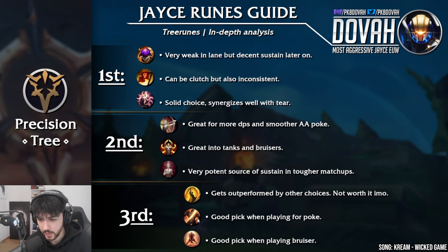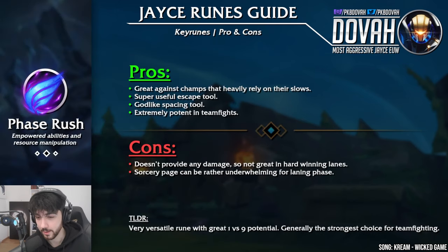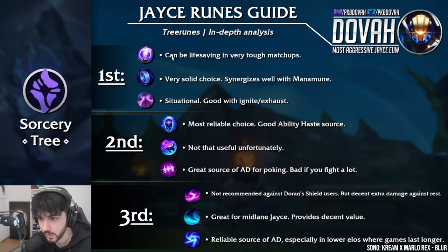Coup de Grace kind of gets outperformed by other choices so it's not really worth it in my opinion. Cut Down is a great pick when playing for poke, and Last Stand is a good pick when playing bruiser Jace. Now let's talk about my favorite rune of all time — Phase Rush. It is great against champions that heavily rely on their slows, it's a super useful escape tool, a godlike spacing tool, and it's extremely potent in teamfights. This rune will make you feel like Faker. The cons: it doesn't provide any damage, so it's not great in hard winning lanes — not something you'd want into Kassadin. The Sorcery page can be rather underwhelming for laning phase, but the trade-off is that it's a very versatile rune with great 1v9 potential and generally the strongest choice for teamfighting.